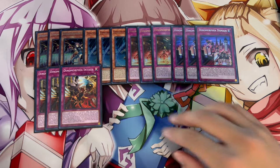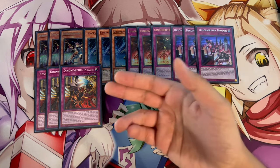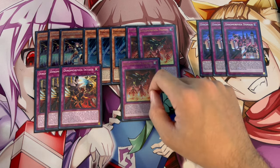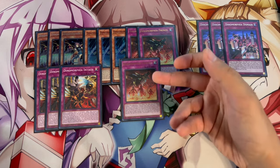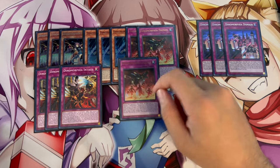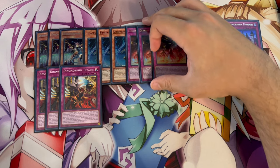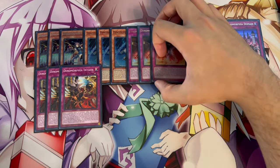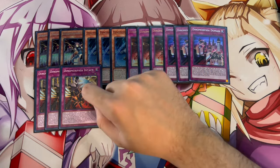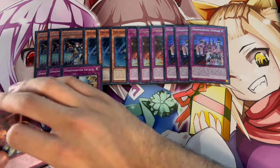I like to play three Intact. Intact is essentially a Solemn Strike - all you need to do is control a Dynamorphia card. The powerful thing with Intact is you can activate Frenzy, and the thing this deck loses to most is Ash Blossom. If Frenzy gets Ashed you're in a bad position, but because Frenzy is now face-up you control a face-up Dynamorphia card, meaning you can activate Intact to negate the Ash. That's also where the third Diplos comes in - if you have brick hands you can have Diplos on the field with Intact as another form of disruption.